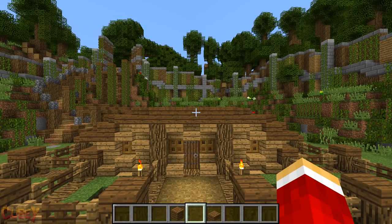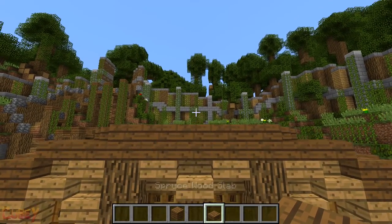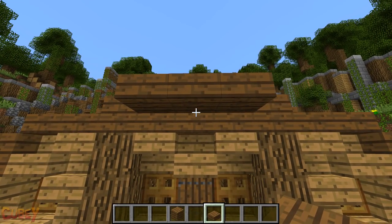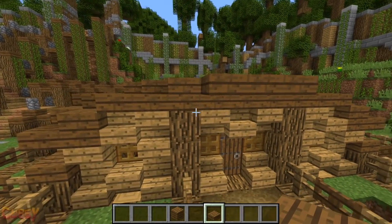Start in the middle above the door here with three slabs. I'll go slowly for this part so it's easier to copy the overhang's pattern.